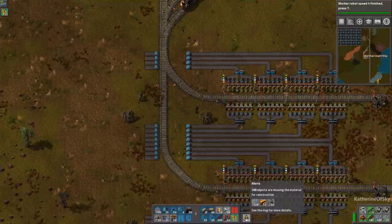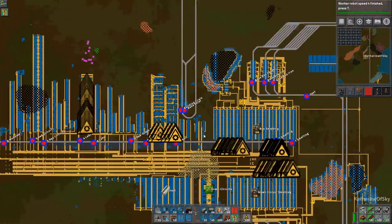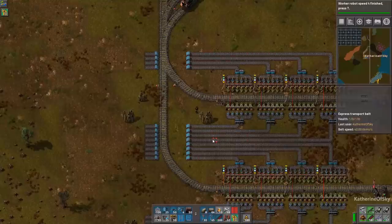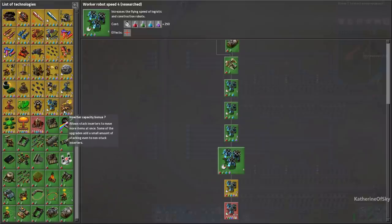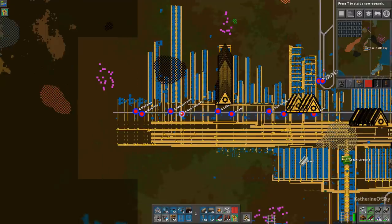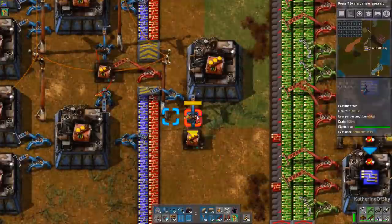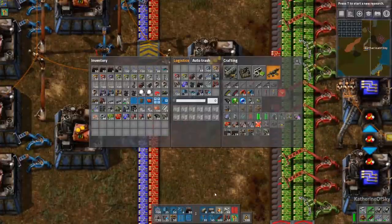We're missing production modules? 52 of them - for here, I see. I should have that going. I should make that chest into a provider chest. I could have it use up all of our circuits. Let's remove this passive chest and put it into a provider chest - yes, right there. Good.